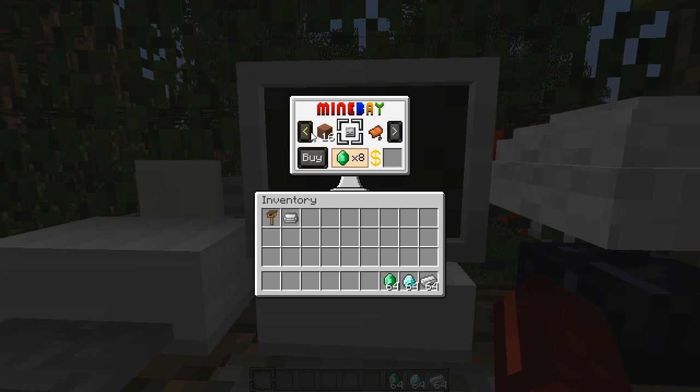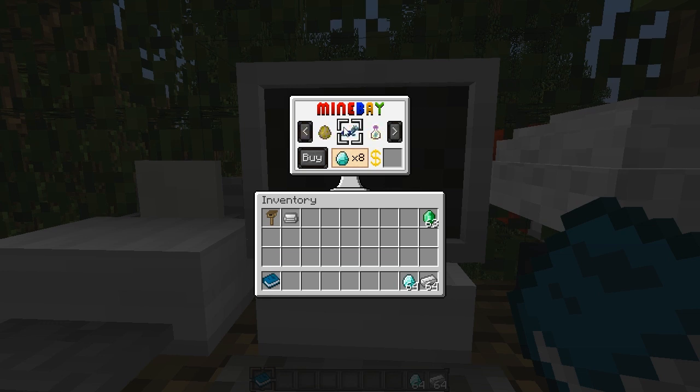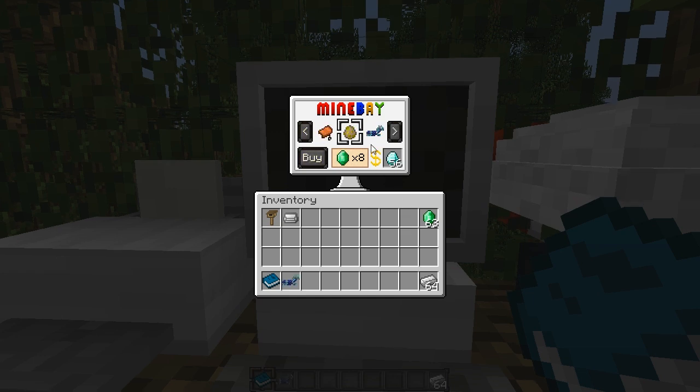I've also changed the items that you can buy here. You can buy hardened clay, a skull, a saddle, a horse egg, horse armour, a bottle of enchanting, Christmas fireworks, an enchanted book, a potion of invincibility, and the last one is a recipe book. We're going to buy this because it's a new item in my mod. You can also buy diamond horse armour, eggs, a saddle, and a skull - let's put that skull on.